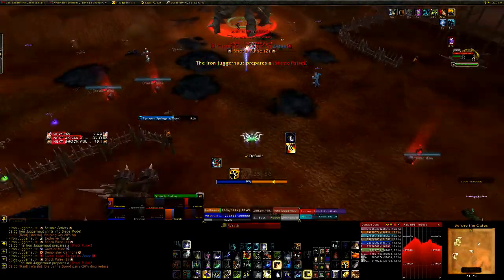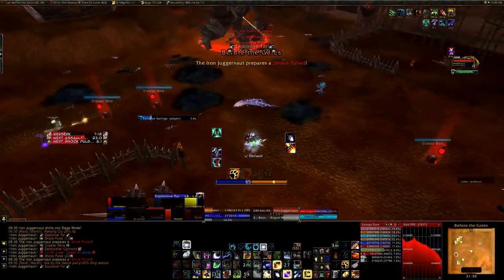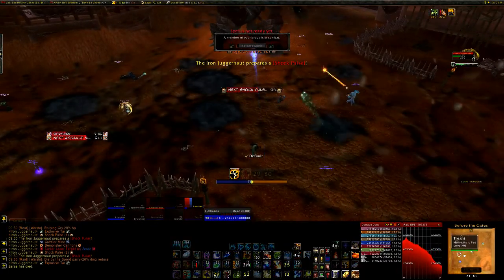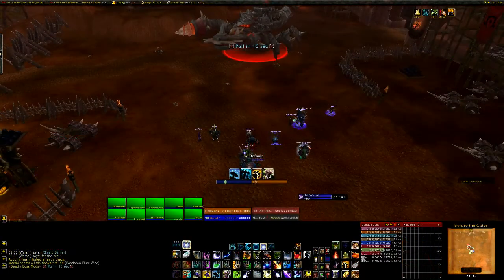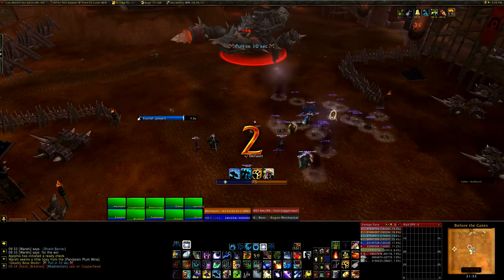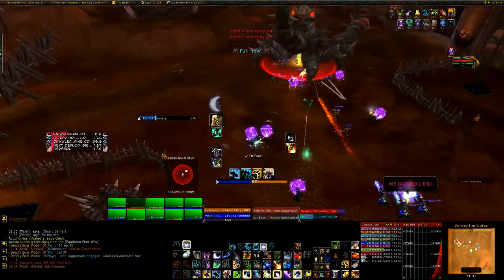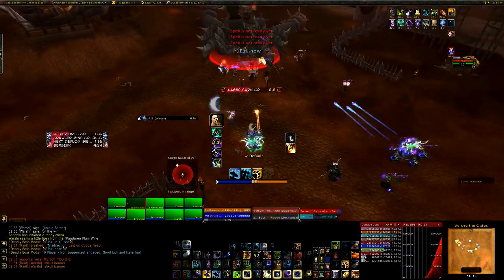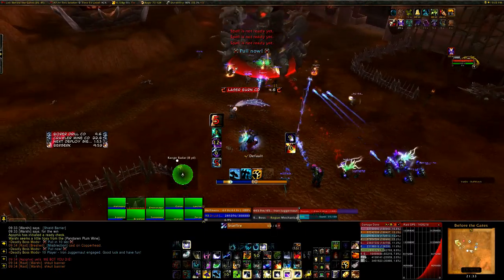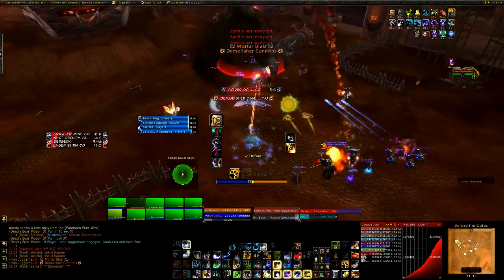One ability in this phase is called Shock Pulse. Every now and then he will knock everyone back — and this is a serious knockback. You will fly 100 yards away from the boss. The best way to deal with this is to have something behind you, like a wall, so you don't get knocked back far. Because when everyone gets knocked back they're scattered all over the place, and you're probably going to die trying to get back to the boss.